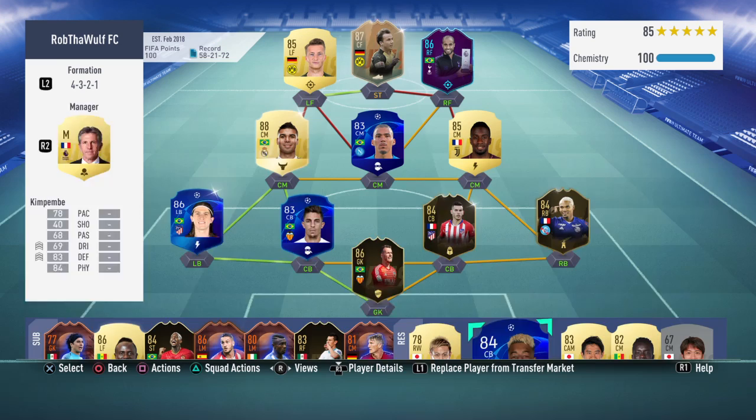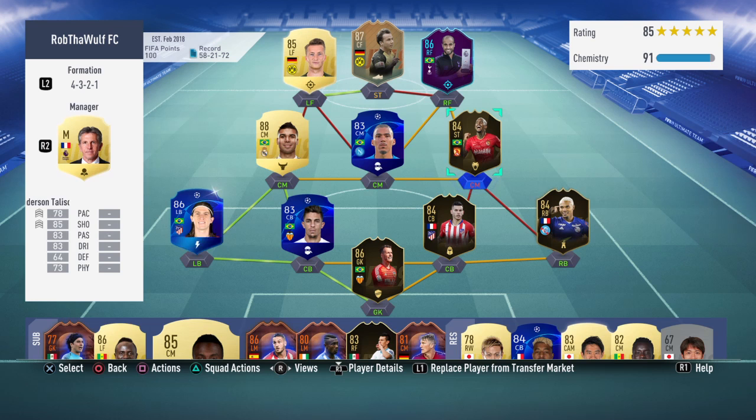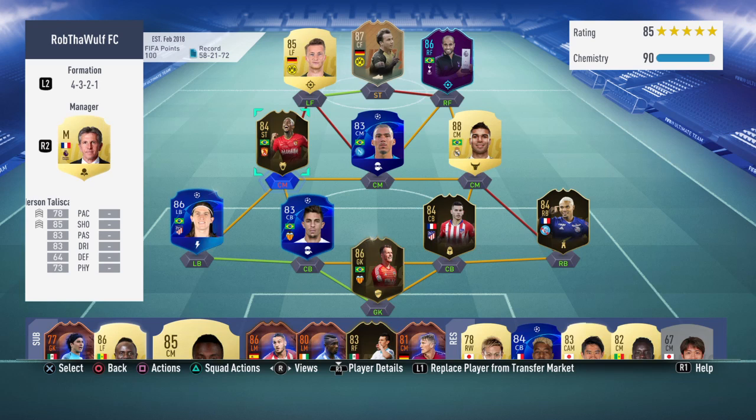I want to change my midfielders a little bit. I don't really need to touch this right here or add any Germans at all. But if I change Lala back to maybe DeMarcos, then I can add a Brazilian here - maybe Taliska. And swap it like that, move Taliska back to a center midfielder.